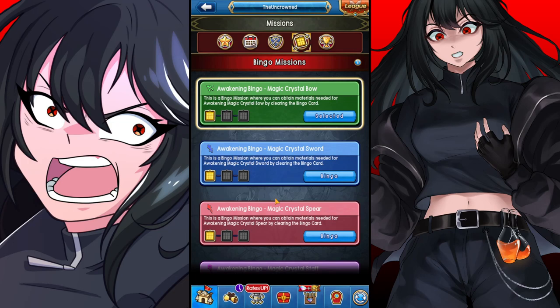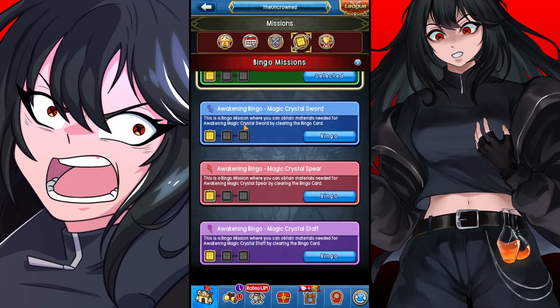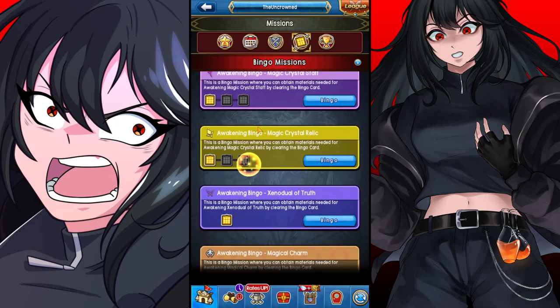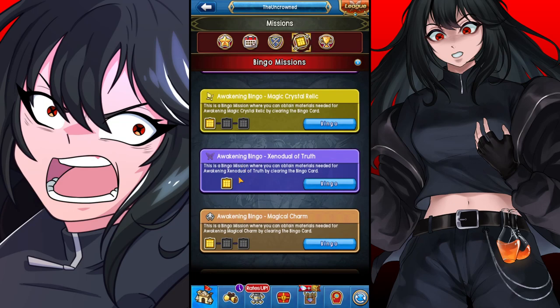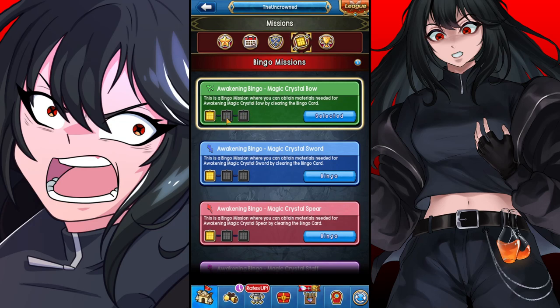There's some interesting things to talk about. As you can see, there are different Xeno-related quest things you guys can actually start, whether it be the bow, the sword, the lance, the staff, or the relic. There are multiple different bingo sheets we can go through to do different sets of missions, and each set of these missions will give you all of the resources to awaken the Xeno weapons.